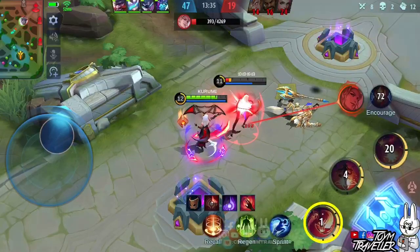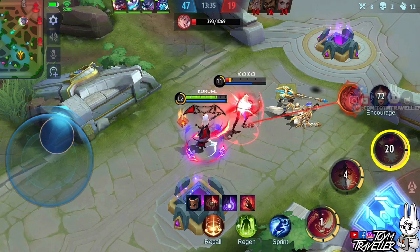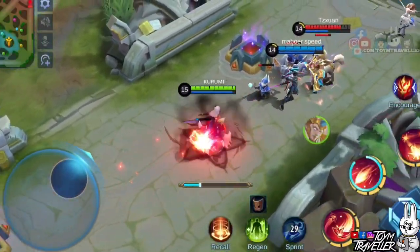Set your first skill to max level first. Prioritizing this makes the damage and the health regenerated higher, meaning you can sustain further in team fights. Prioritize the second skill less since your first skill is what you need to last longer in team fights. Always upgrade the ultimate skill when available for upgrading.